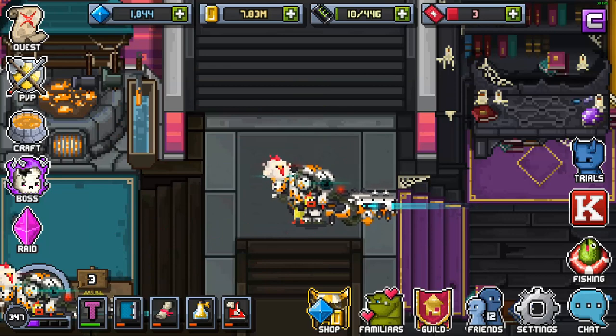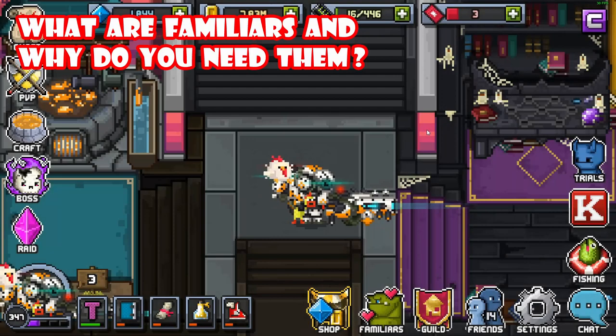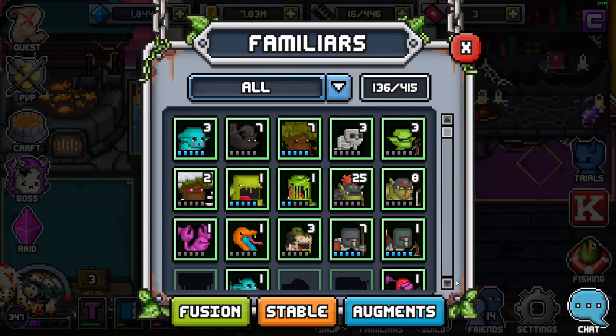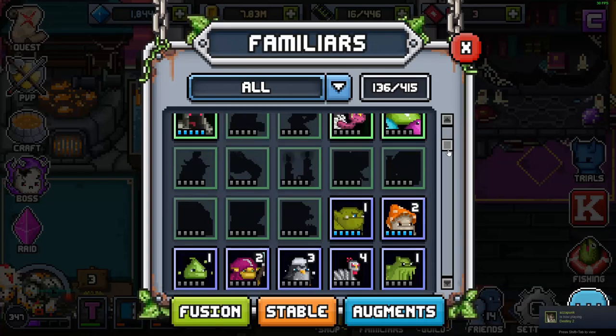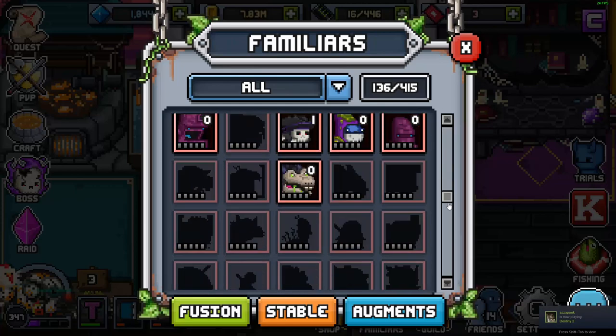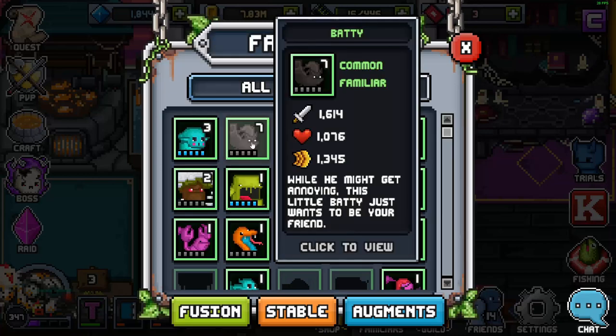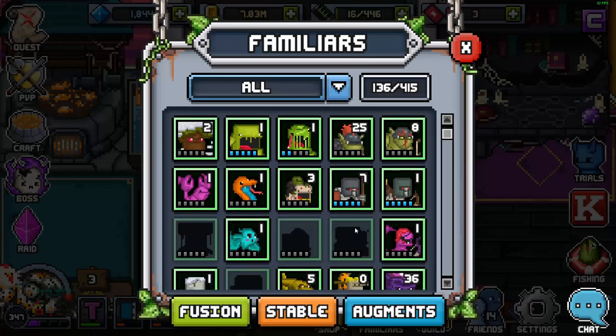What exactly are Familiars and why do you need them? Simply put, Familiars are the enemies within Bit Heroes. If you click on the Familiars button, you'll see every single Familiar in the game. At the time of recording, on the 10th of October 2019, there are 415 Familiars in the game, broken up into 5 categories: Commons, Rares, Epics, Legendaries, and Mythics. If a Familiar is lit up, it means you've caught or fused it; if they're greyed out, you haven't.